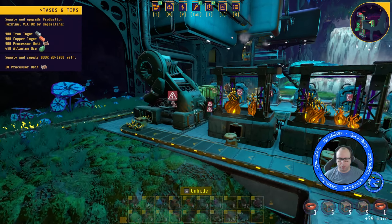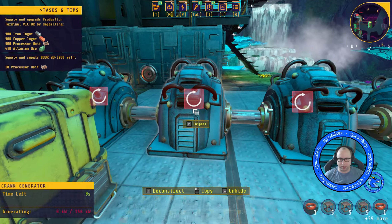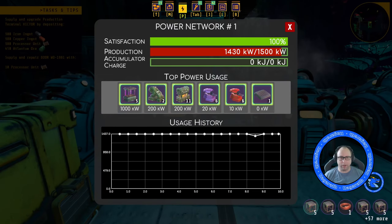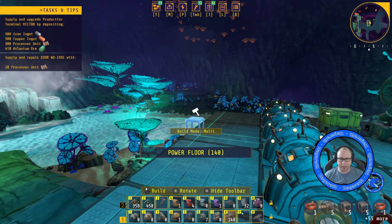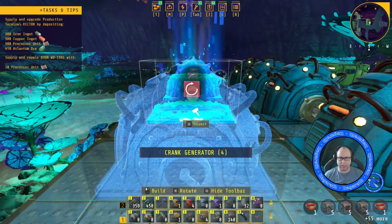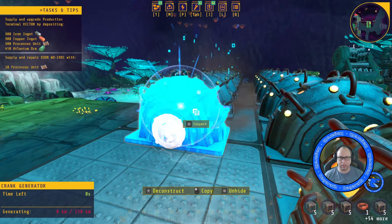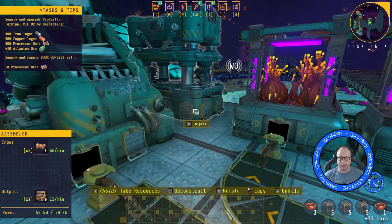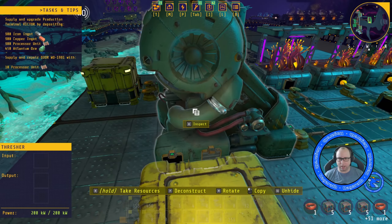We've been building more stuff, but we haven't been building more power, so they're probably not running at full speed. Let's have a look — power usage. Oh, they are running at full speed, but we're very close. We do have some extra crank generators on us, so let's put these down and activate them as well. There we go. Now we've got another half an hour of power.